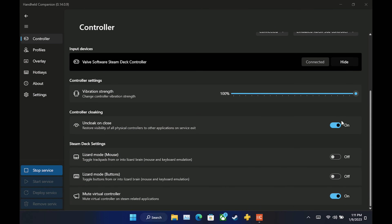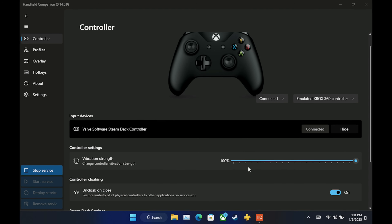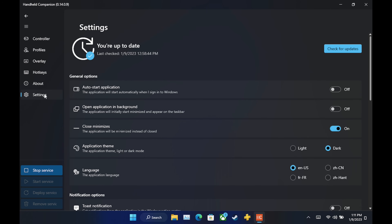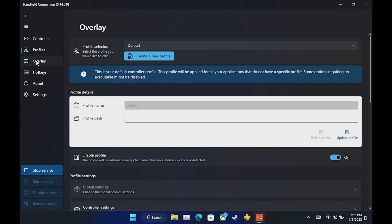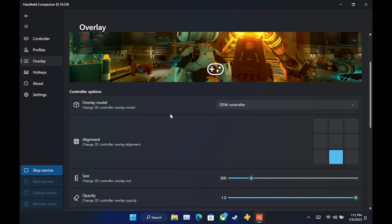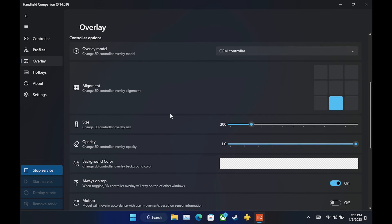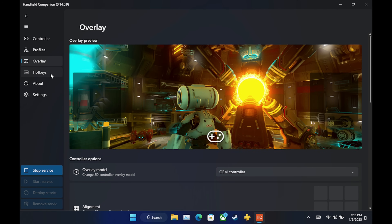Another really important one for me is lizard mode for mouse and buttons. You'll use this on and off constantly when you're on Windows on Deck. In settings, you can also control auto start — I prefer to start it myself, but you can auto start if you want. You have light and dark modes, custom profiles, and you can set up how your overlay looks and reacts. That's going to be our little pop-up menu that we'll also bind to a hotkey.